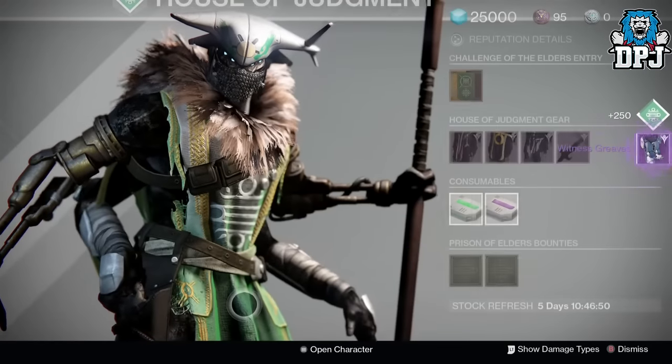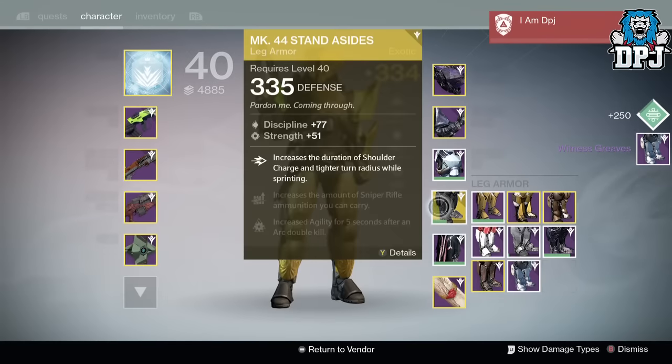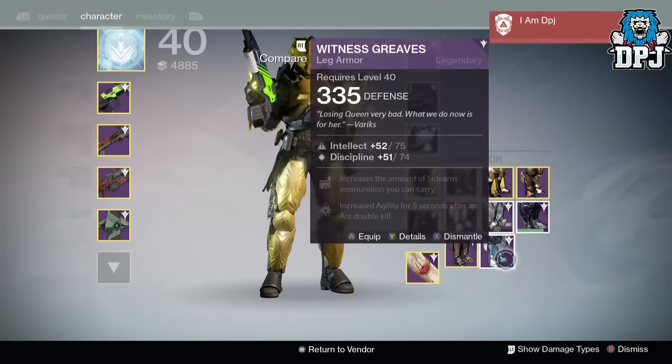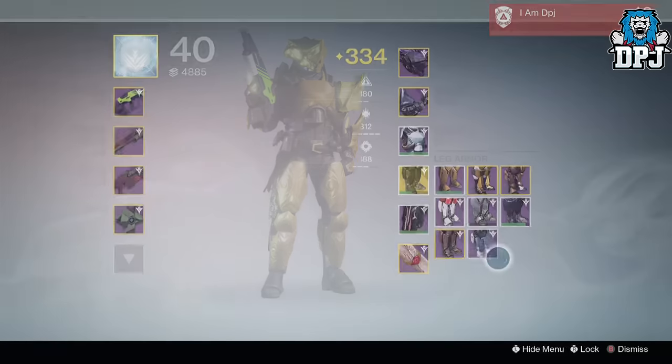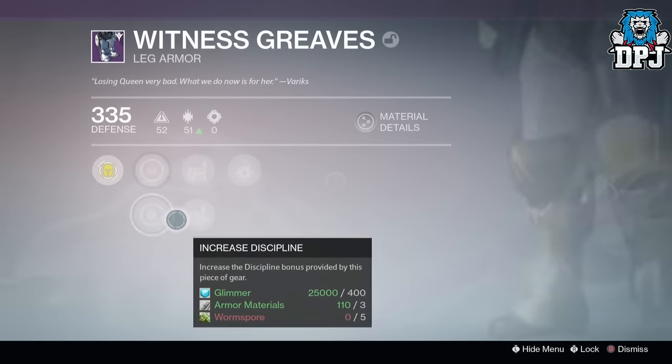Moving on to the armor package, I received the Witness Grieve leg armors, dropping at 335 defense, offering Intellect and Discipline. Mods were: increase the amount of sidearm ammunition you can carry, and increase agility for five seconds after an arc double kill.